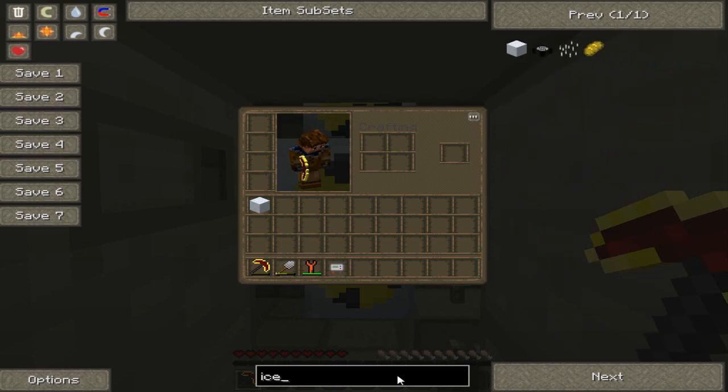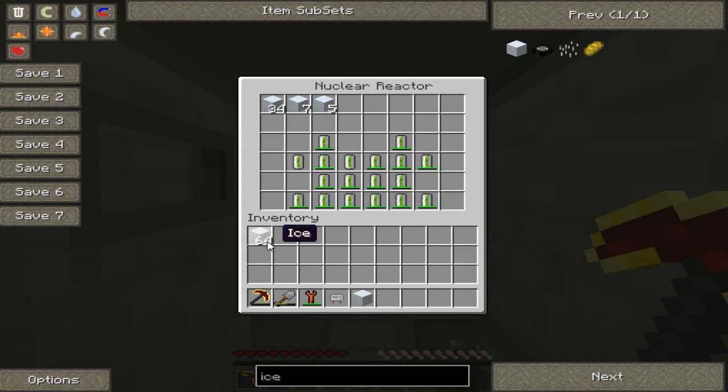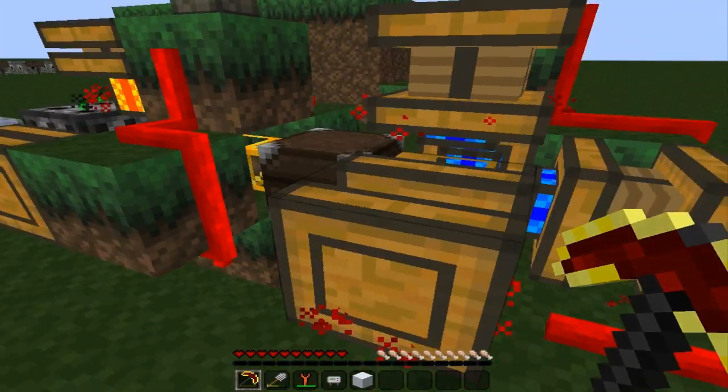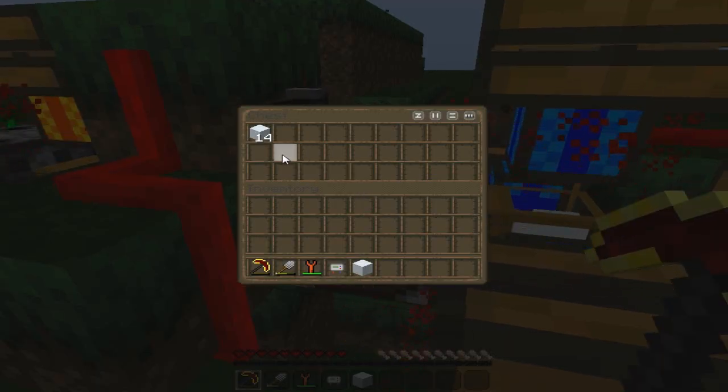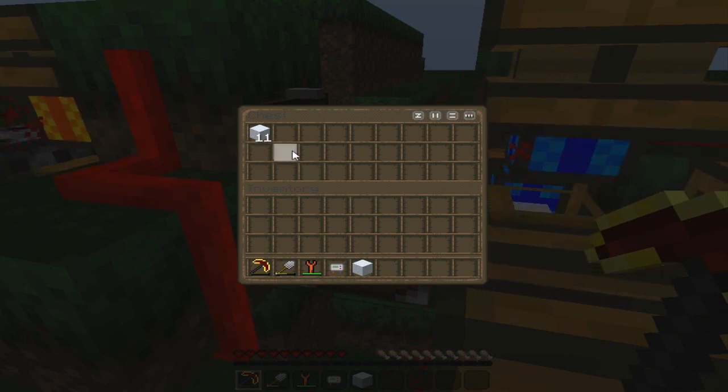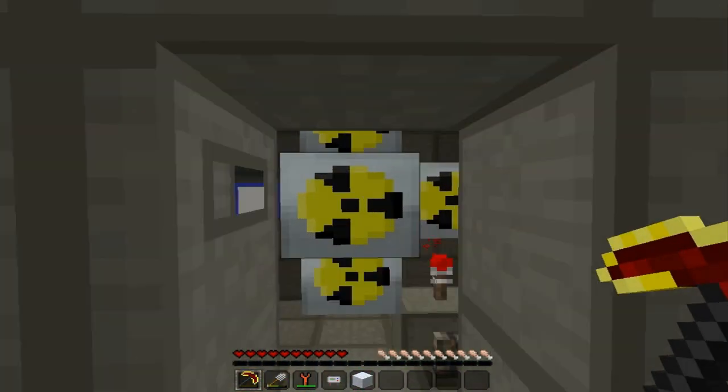Now let's add a little bit more ice in here so it doesn't explode as soon as we turn it on - it will do that. Five seconds after I turned this on without ice while I was testing the torch, it almost turned the torch and the lever into lava.